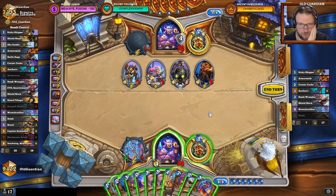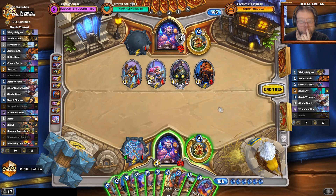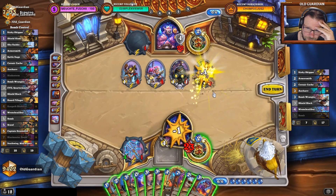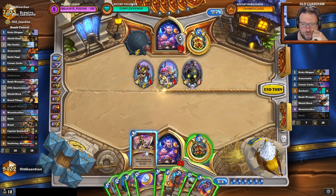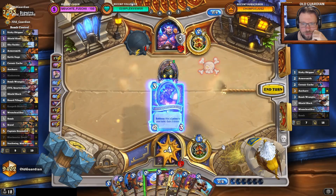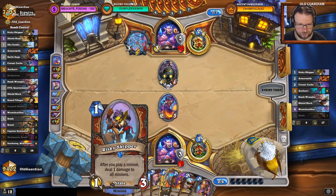I have the option to simply put another bomb into his deck and get my Blastmaster Boom out there with four Boom Bots. What other real alternatives do I have? I could do some Bladestorming — I could kill the Armorsmith and Bladestorm. I do like killing the Armorsmith. It could be just a Bladestorm now. I'll Bladestorm and play Evil Quartermaster. I think this is okay — this gives me a lackey that can be used for a Skipper turn.